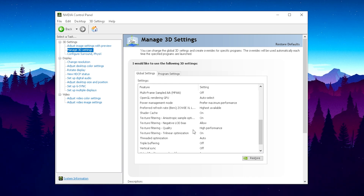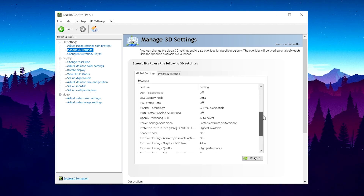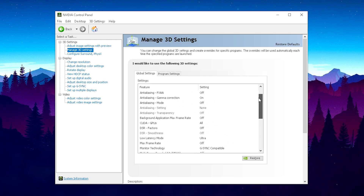As you can see here: texture filtering quality — set to highest performance; power management mode — set to prefer maximum performance. Just copy all of them. I'm just gonna scroll through them so you can copy them all one by one. Once you've done that, just hit apply and you should be good to go with this step as well.